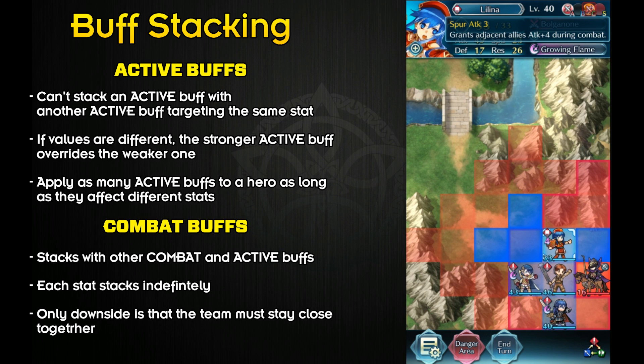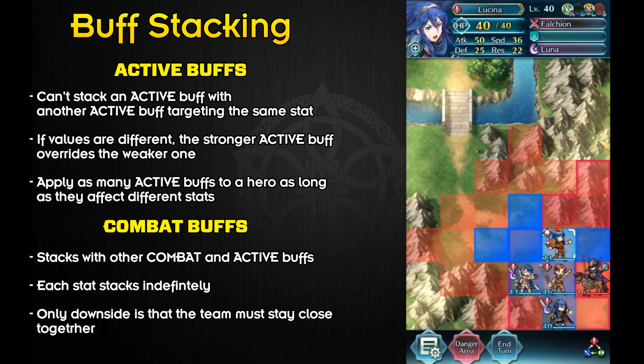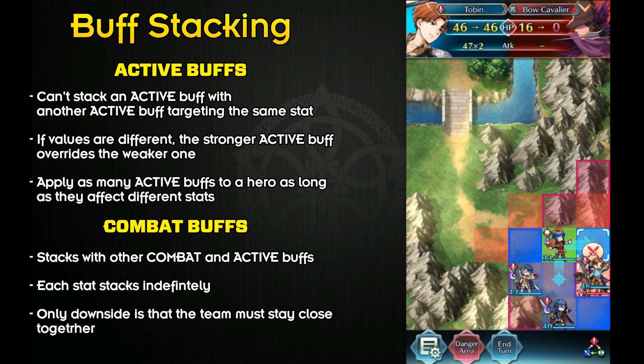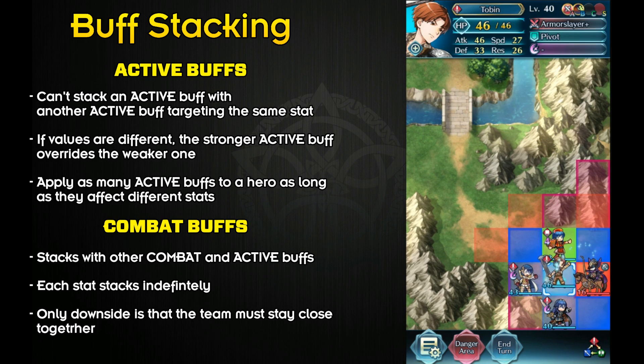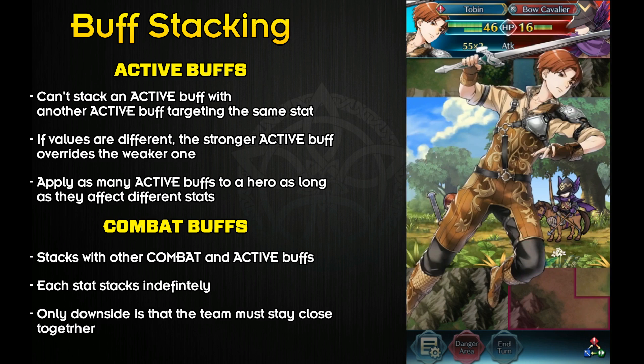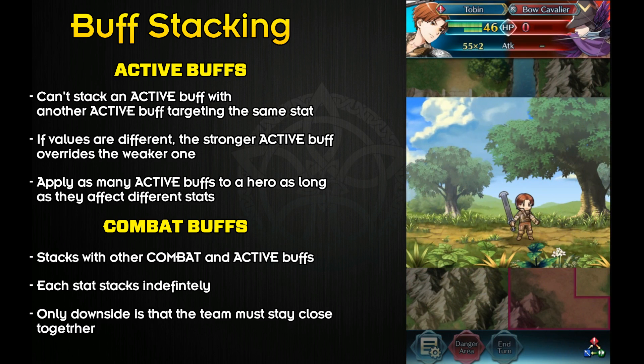Combat buffs, on the other hand, do stack — they stack with other combat buffs and with active buffs. Each stat can be affected by any number of combat buffs. So realistically, you can have 3 heroes with Spur Attack 3, and if the 4th unit is standing adjacent to all 3, they receive +12 attack during combat. That seems really powerful and it is, but having to keep all your heroes bunched together like a Tetris piece isn't always the best formation.